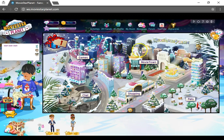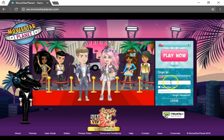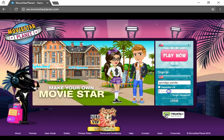And if you want to stay, I'm going to go to Grungy Panda and show you how I got that on her wish list in the first place. So if you were wondering how do you do that, this is how you do it.